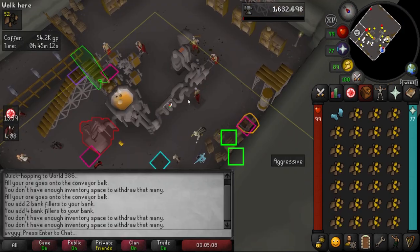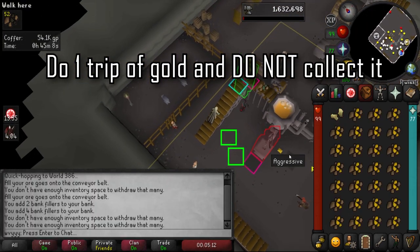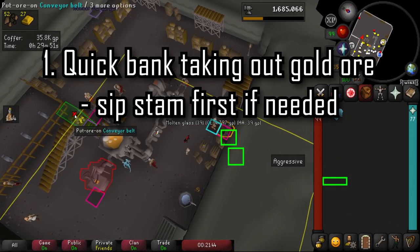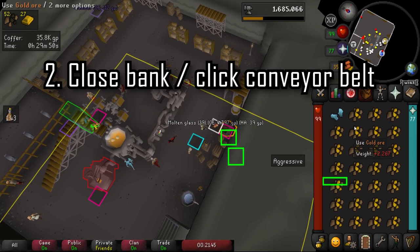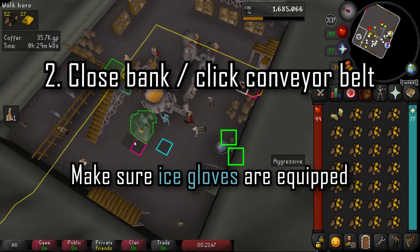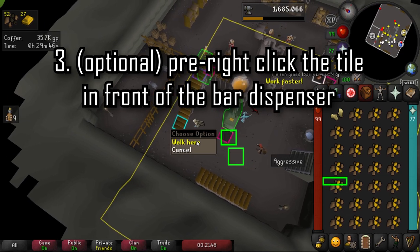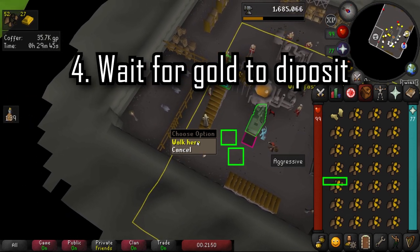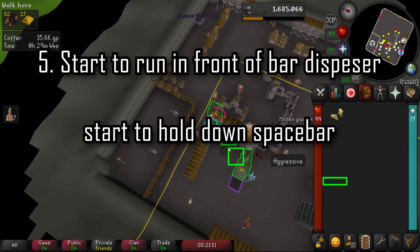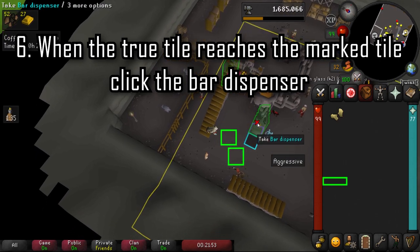Now let's get into how to actually smith gold at the blast furnace. To start, you want 27 gold bars in the bar dispenser ready. For each trip: do a quick bank and sip a stamina potion if needed, close the bank, click on the conveyor belt with your ice gloves equipped. You can right-click the tile you're running to if you like. Wait for your gold to deposit, and when it leaves the inventory, run in front of the bar dispenser.